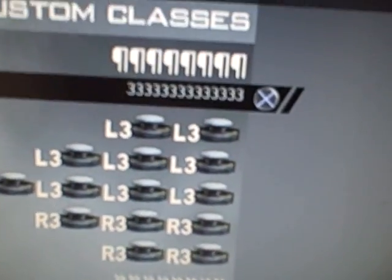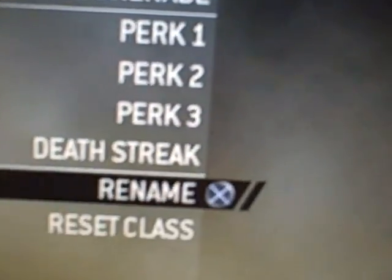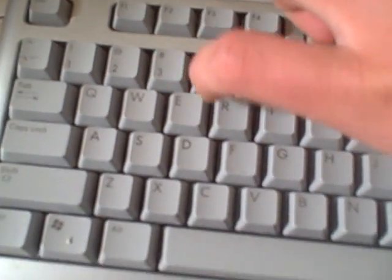I'm going to show you how to get your class like that — it's pretty boss. To get this little small three, you're going to hold down alt and press three, and then you're going to get that little mini three.